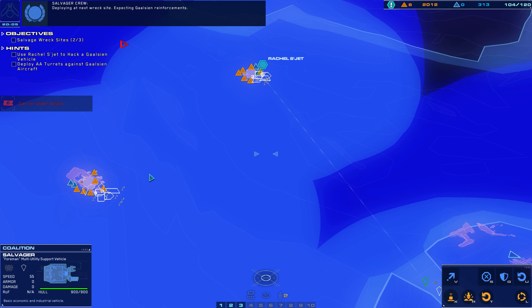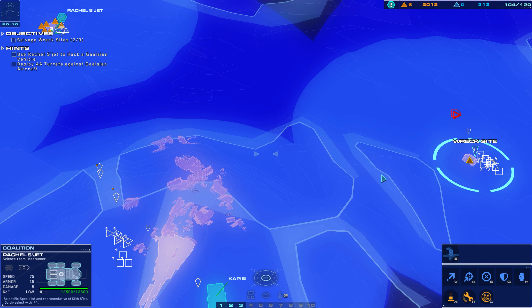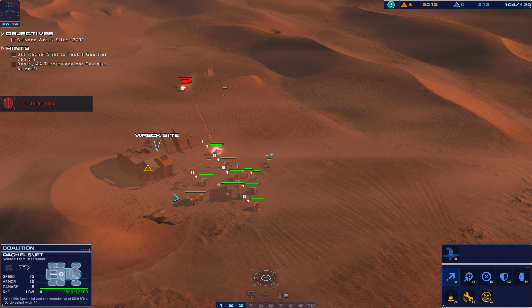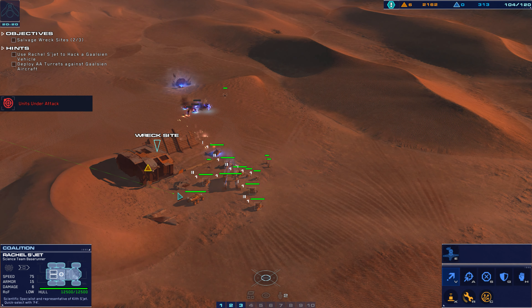Enemy contacts on the board. Hostile light attack vehicle visually authenticated. Artifact recovered. Authentication confirmed. Enemy air strike inbound.